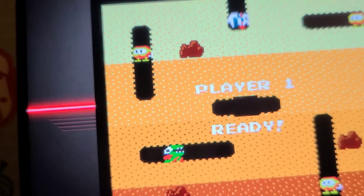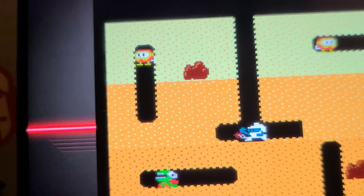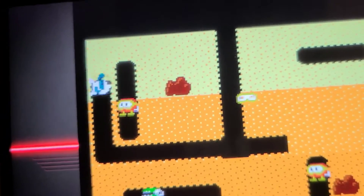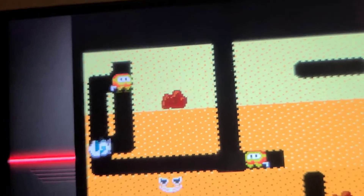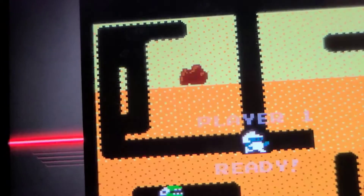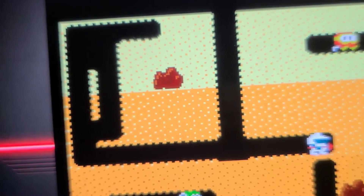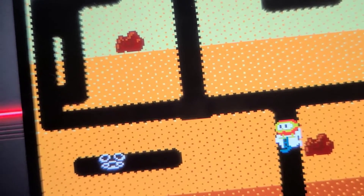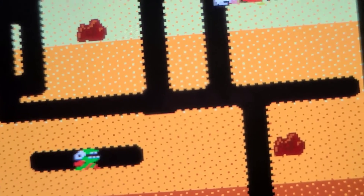I gotta say, the controls are really smooth, just like they were in Po-Yon. A couple years ago, AtGames had an Atari 2600 collection, so that was the version of Dig Dug I played, and it was pretty good — the controls were pretty smooth. The graphics were a little limited because of the Atari 2600, but it was still fun to play. But this arcade port, these graphics, even for its time, look pretty amazing — for a retro game.